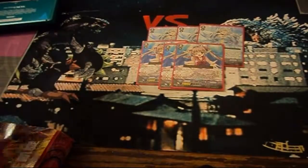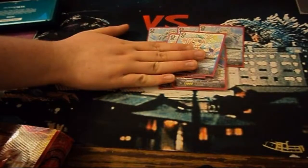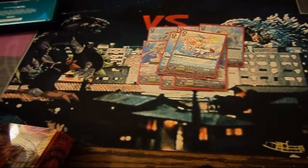And what about the other two grade threes? Shining Singer, Ionia. I don't care what anybody says — this is actually a pretty good card to have. It's a really good beater for the rear guards, and it's not too bad at the Vanguard circle either. It's a well-rounded, vanilla-ish card.